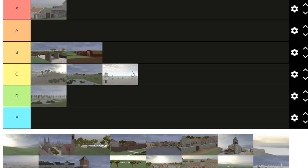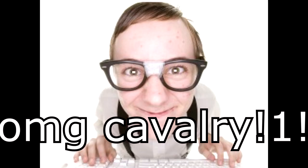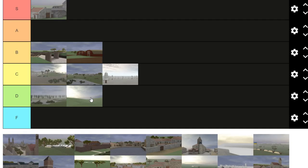Frozen Forest — C tier. One of the only other cavalry maps I'm actually kind of okay with. It's a pretty big map but there's a lot of spots you can get shot from. C tier because it plays solid. Grasslands — really low D tier. This is one of the worst maps in the game. I hate this map so much. Almost every round ends in a draw because the timer runs out. D tier.